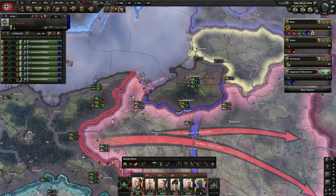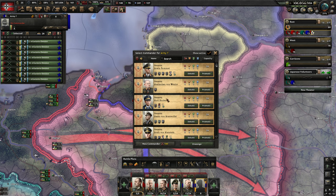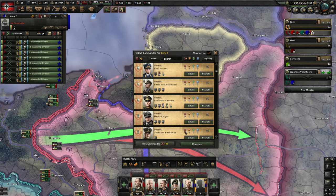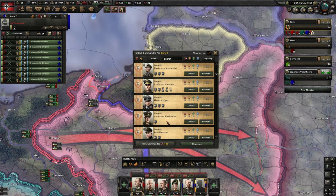Now we need a new commander. Let's take a look at the commanders we have left, especially someone with an attacking stat. We could take Maximilian, but he doesn't have the infantry trait, so he will not get experience quicker. Johannes Blazkowicz does have it, so this one will get experience a lot quicker. I'm going to get Johannes over here.